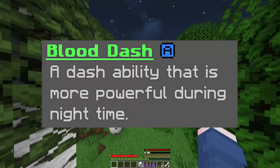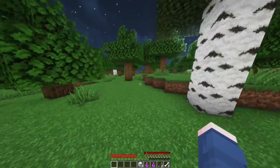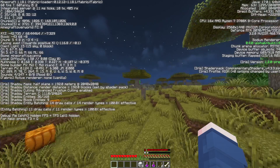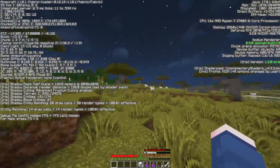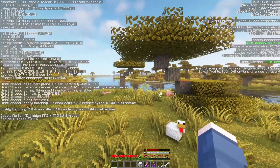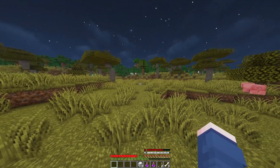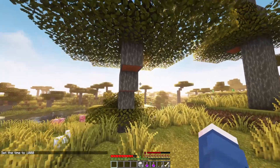Moving to our next ability, we've got Blood Dash — a dash ability that is more powerful during the night time. There are two variations: one dash in the daytime and one at night. The nighttime dash is more powerful, but the daytime dash is still very useful for getting out of sticky situations, especially when fighting other players. During the daytime you'll go roughly around five blocks in front of you, but at night time you'll go roughly around 30 blocks.